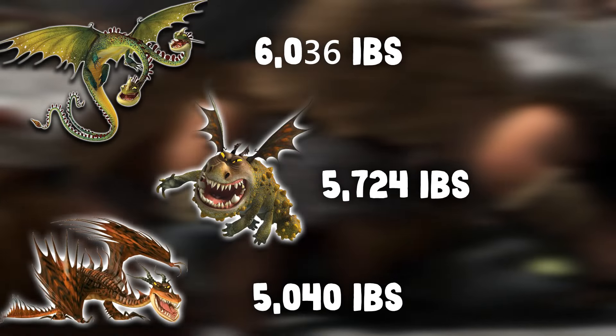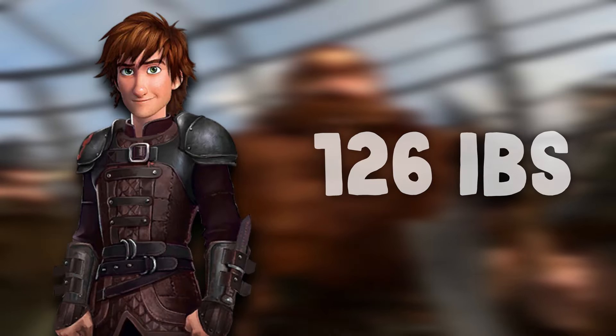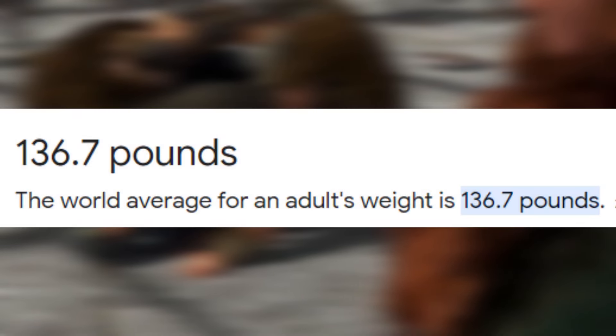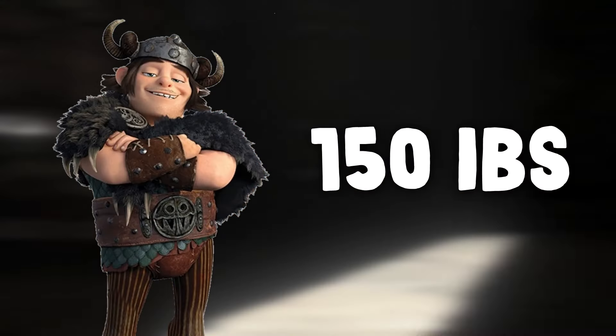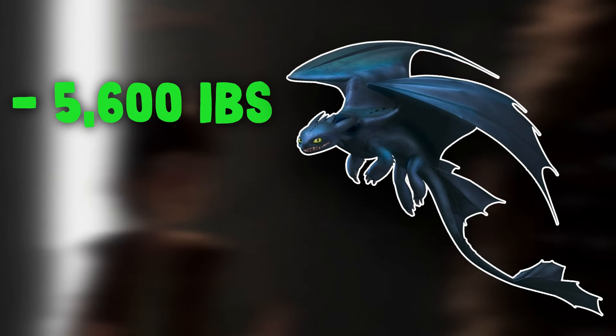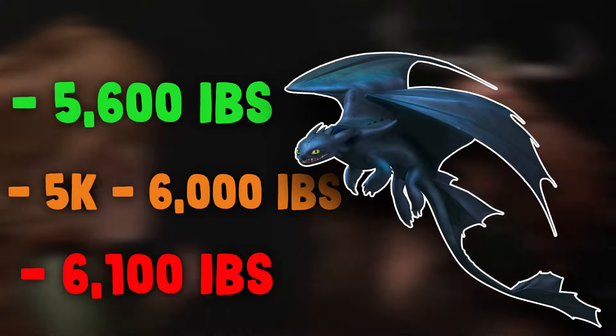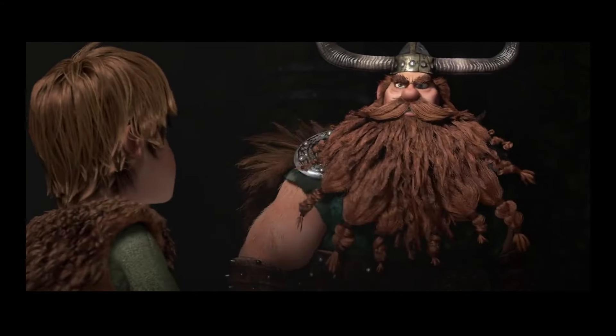Adding the weight of Hiccup and Snotlout — the wiki says 400 pounds but this seems overboard. Let's say about 126 pounds for Hiccup, since he's skinnier than the average human weight of 136 pounds, and about 150 pounds for Snotlout due to his more muscular physique. Doing the maths and averaging the weights of the dragons, the Night Fury is fine with lifting weights on average of about 5,600 pounds, but starts to struggle around the 6,100 mark.